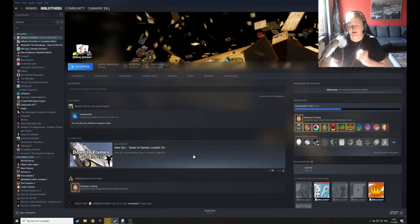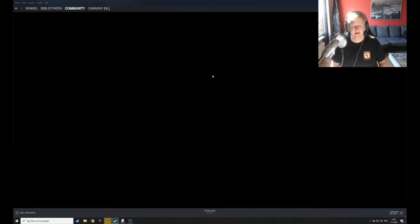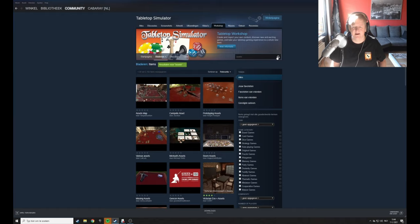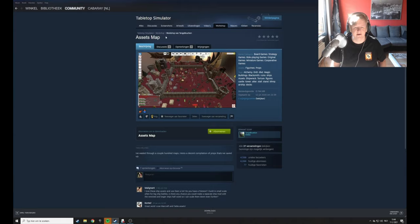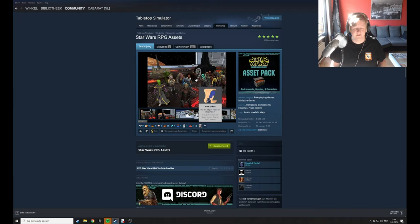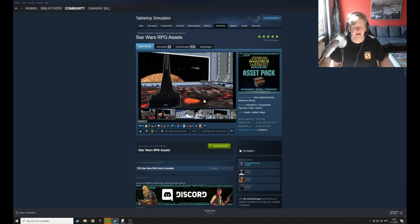First, I want to focus on the Steam Workshop for TTS, where you probably already found the Infinity mod. If you just search in there for 'assets,' you'll come across medieval stuff, Star Wars sci-fi assets, and much more. You just subscribe and it will end up in your workshop in TTS so you can draw from it.